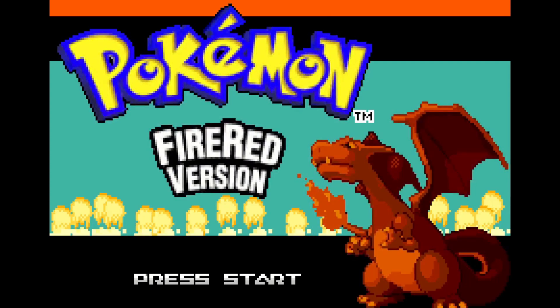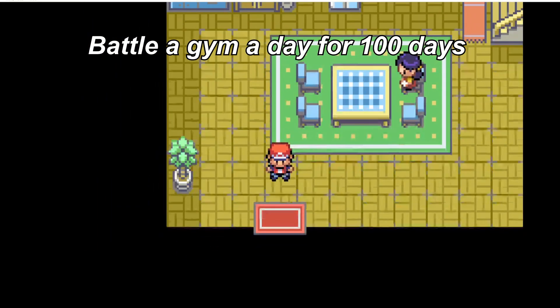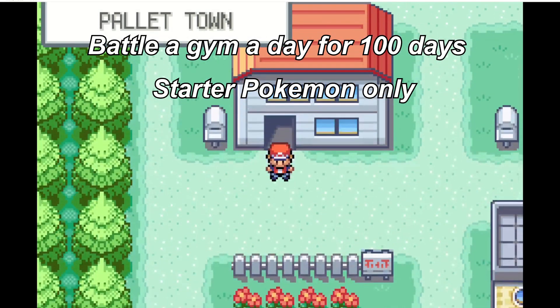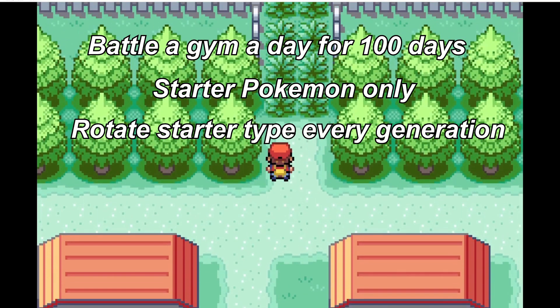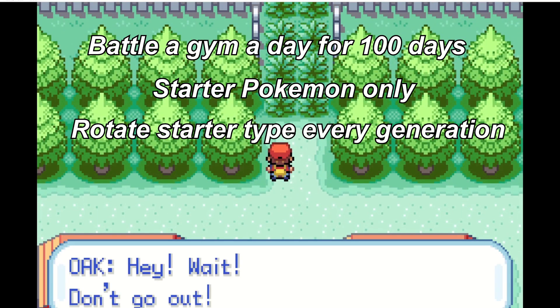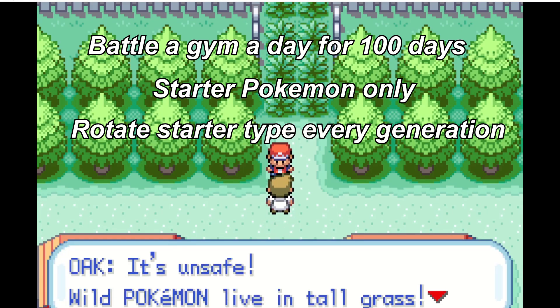The rules I am setting for this challenge are as follows. I will battle one gym every single day for a hundred days. I will be using only my starter for every single battle. I will be rotating the grass, water, and fire starters each generation starting in order with Pokédex number. This means I will be using Bulbasaur for generation 1, Totodile for generation 2, and so on.